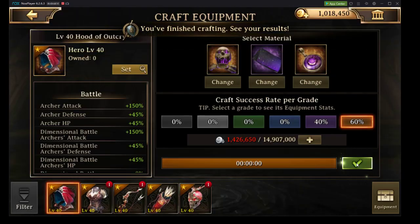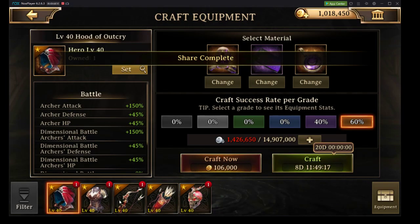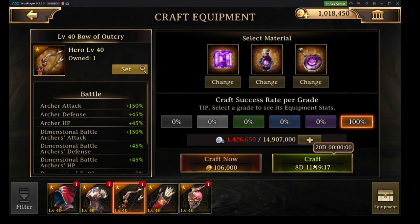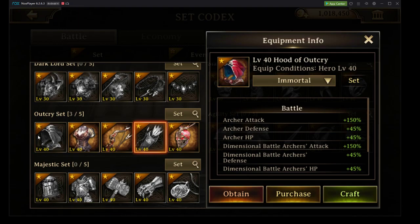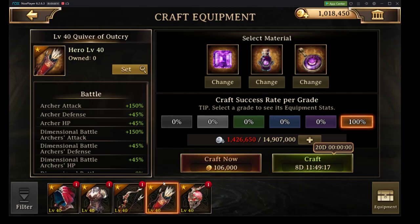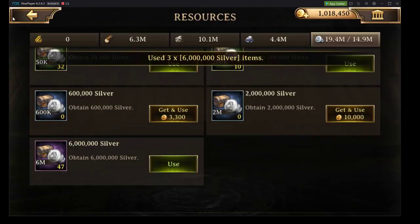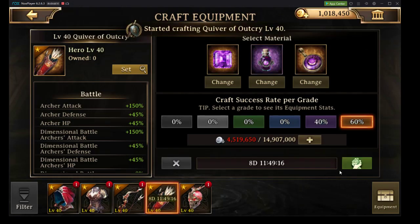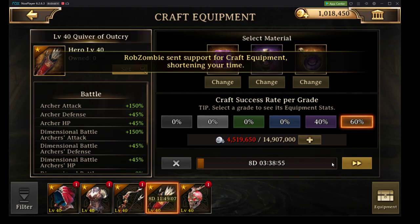Alright, we got it in immortal. Now we can go ahead and craft our offhand — I should say our offhand, not our bow. We're not doing that, just want to make sure. We're going to go ahead and get our offhand crafted.